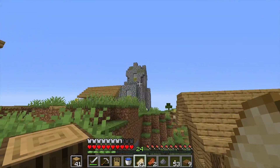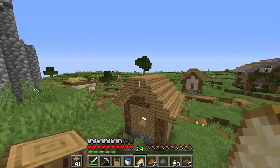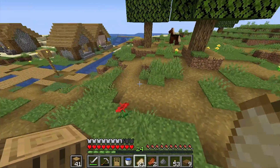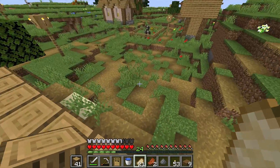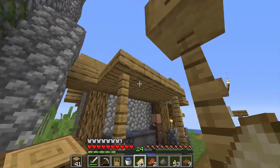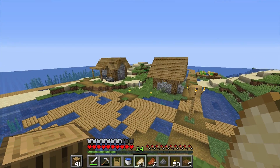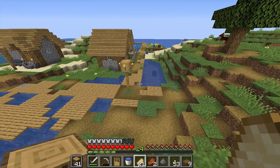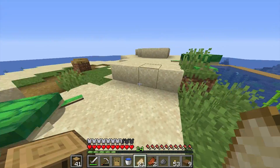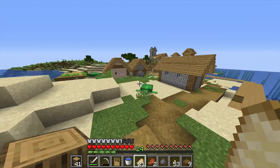I'm thinking about transforming this guy's house — I mean, he's not here, so maybe he's on vacation. I'm also thinking about what I can do for this church — it looks really cool at night. If I can create a really cool church with a bell, that would look amazing. The bell is here in the marketplace. This looks really messy though — I have to fix these paths up. This can be our little fishing village.